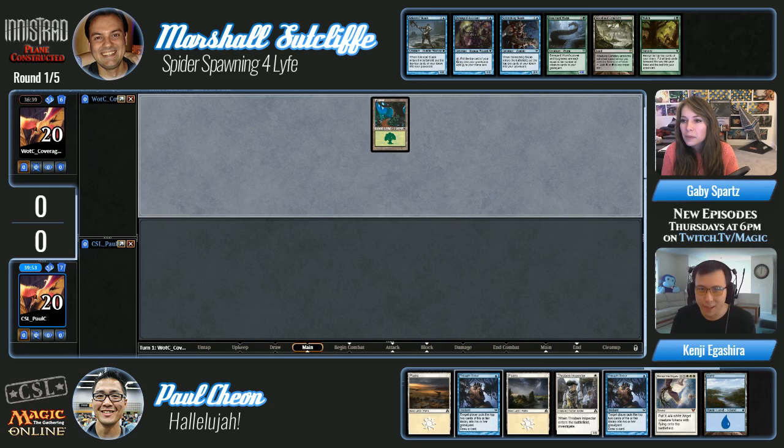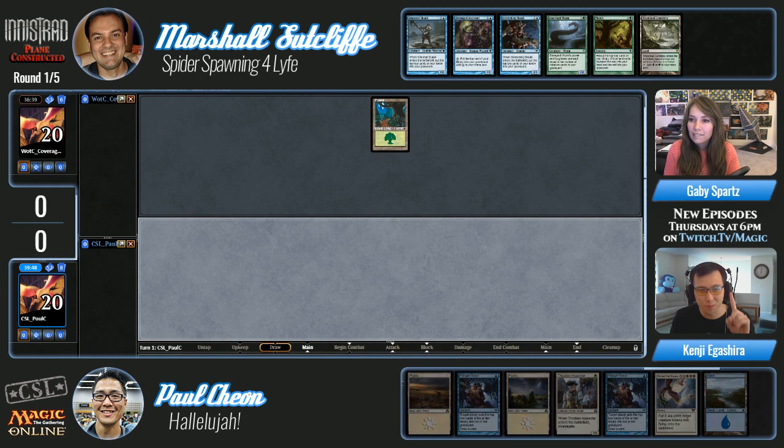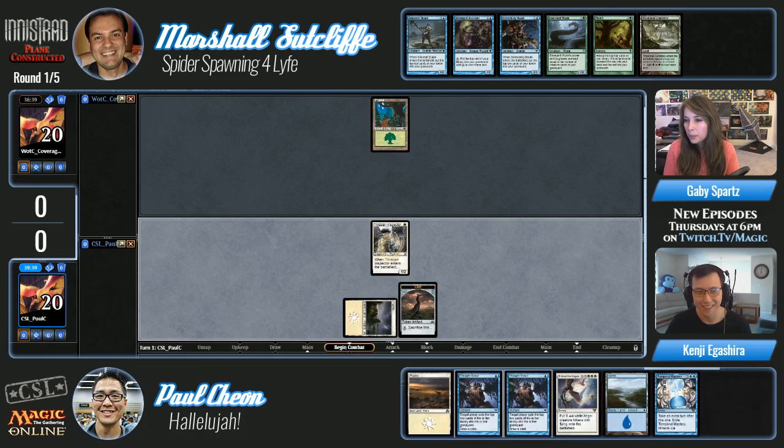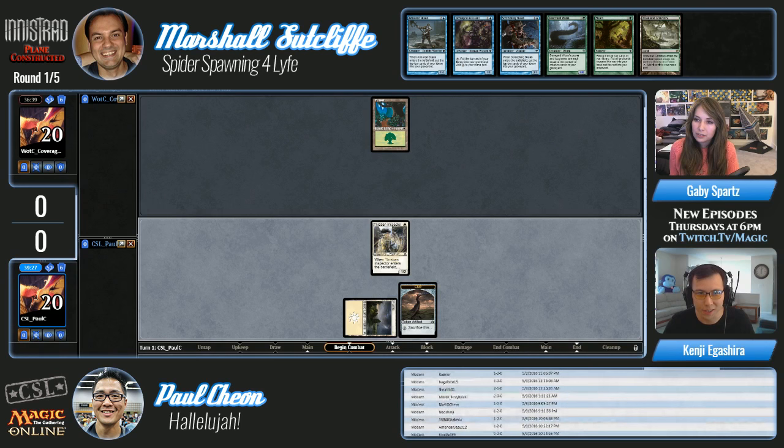Marshall's got a pretty decent one — this is an easy snap keep for him. He doesn't have any blue sources, but a Mulch is going to dig four cards deeper and put everything that's not a land into the graveyard, and all the lands into hand. Paul also has a pretty good one, although he does have an awkward Entreat the Angels already in hand, and it looks like he just drew a Devastation Tide. He's playing so many of them, so it's not unlikely he'd draw them — though of course he'd rather miracle them.